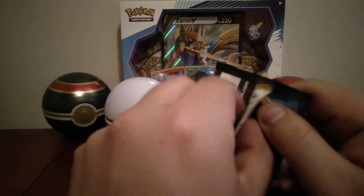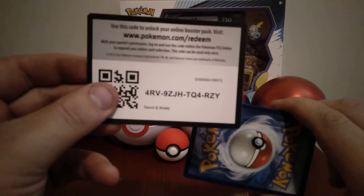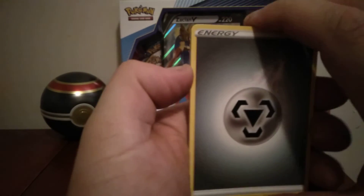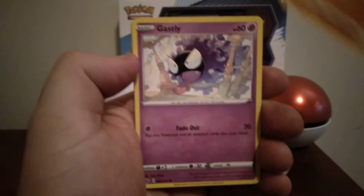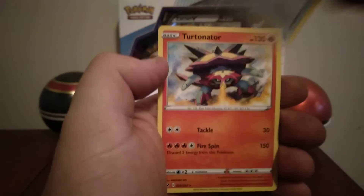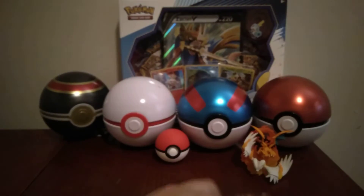Alright, four packs left. Here we go. So the card trick is the same as Sun and Moon — guaranteed. Hitmonchan, Gasly, Erokidi, Snom, Pokemon Capture, and Turtonator is a regular rare.